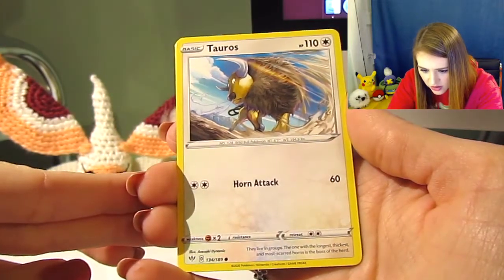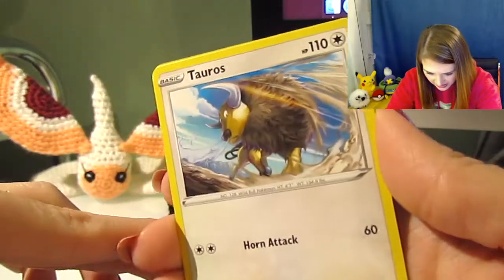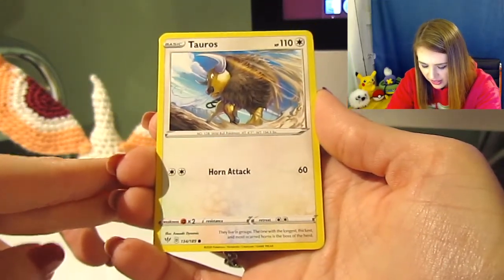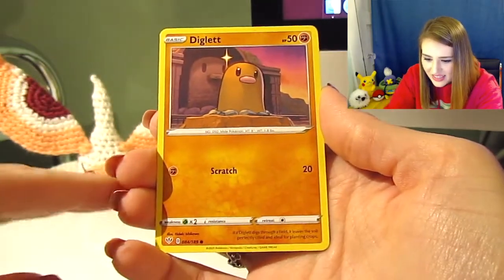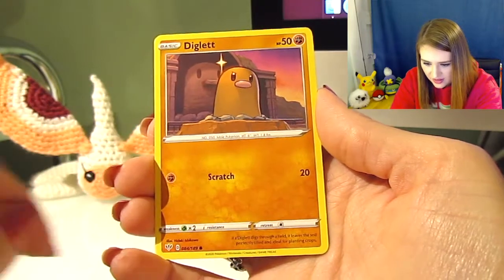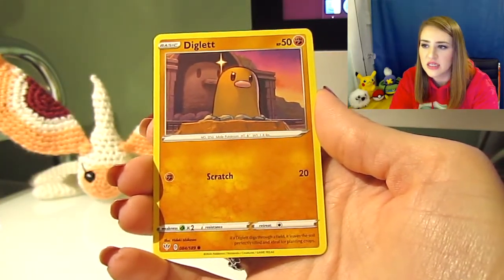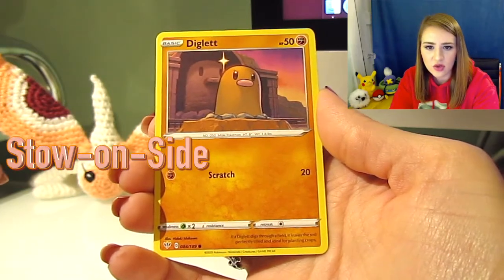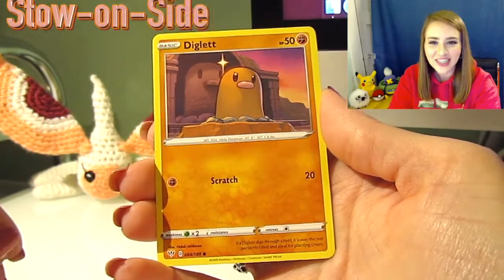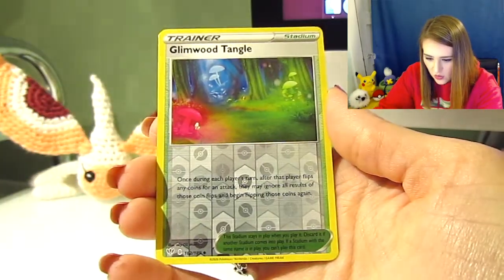And then we have a Tauros — I really like that art, I think it's really cool the way it's illustrated. That would be cool as a holographic. Then we have a Diglett, and I love how it's got the little Diglett monument thing in the background — that's when you're going into that city in Sword and Shield, at least I think that's what it is, the one where the mural looks like a kindergartner drew it.